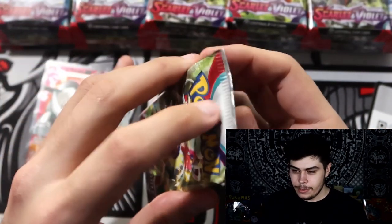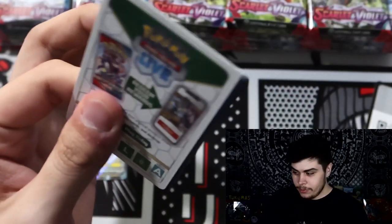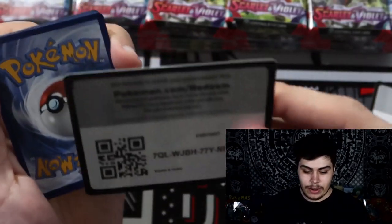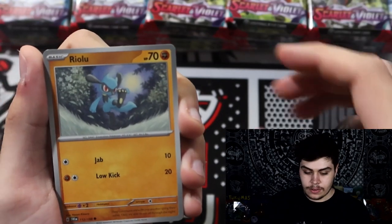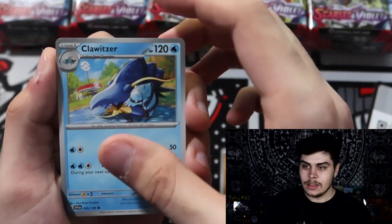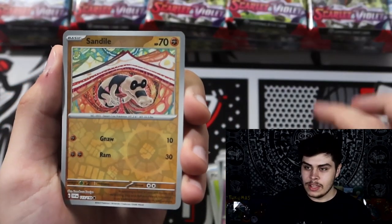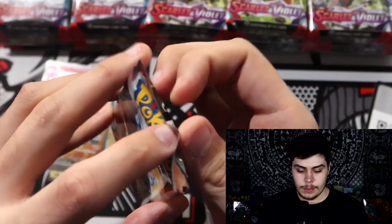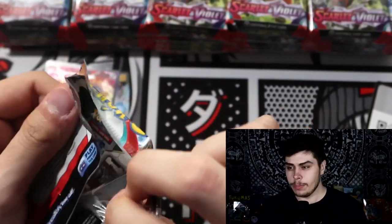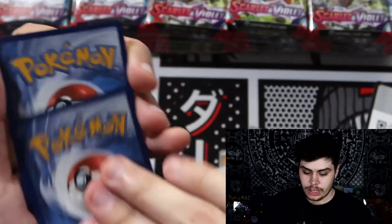Pawnyard, Spiritomb, Ultra Ball, Espartha, Quaxwell, Zangoose, and an Iron Treads EX — cool art, that's what I'm talking about! I might go back to the green screen; I thought it was pretty cool how it looked with the perspective of my hand coming through. But I kind of wanted to show off my background. Tarountula, Riolu, Magneton, Breloom, Picnic Basket, Bombardier, Hypno, Shroomish, Sandaconda, and a Dondozo — for now I'm quite happy with my background so we're going to keep it for a little bit.